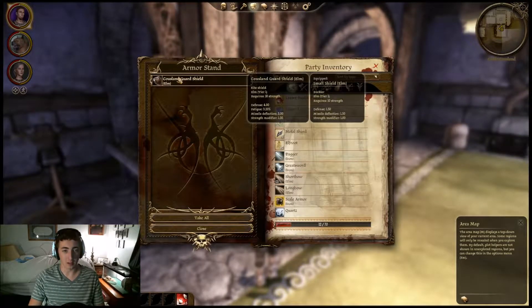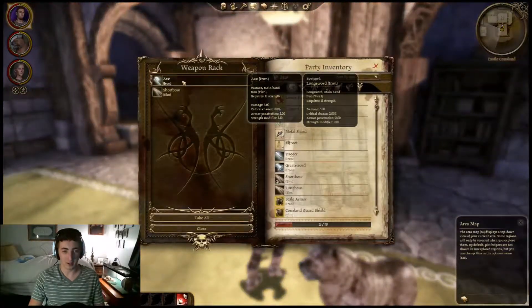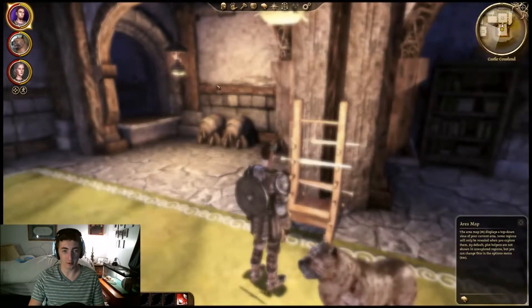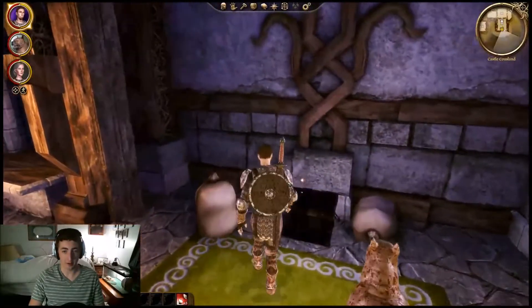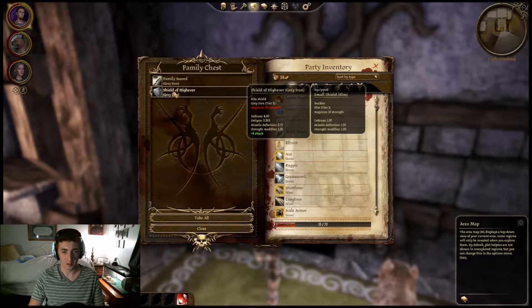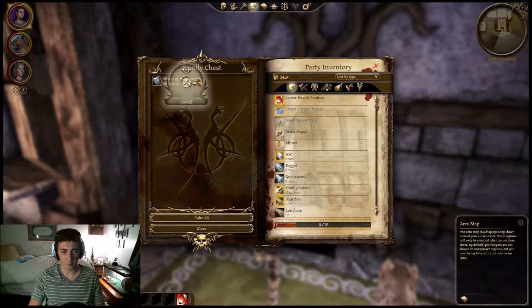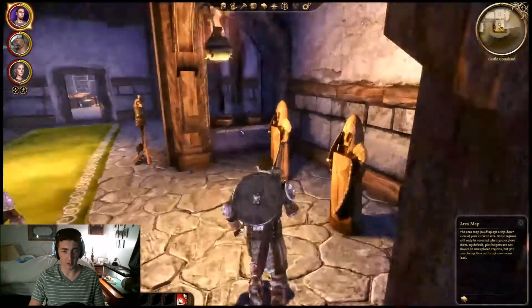Scale armor — I like that. I'm glad we came here, to be honest. There's an axe, a short bow, I don't really care about them that much. A family chest, a family sword. We'll equip both of those as soon as I can wear it.